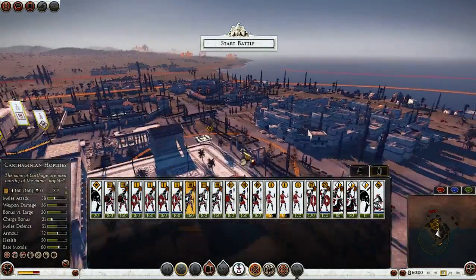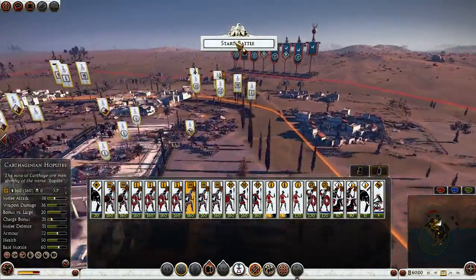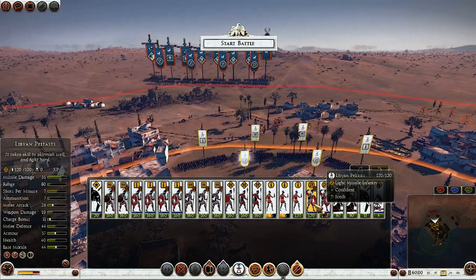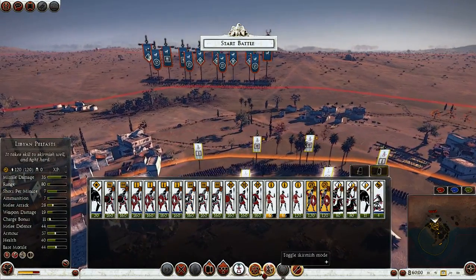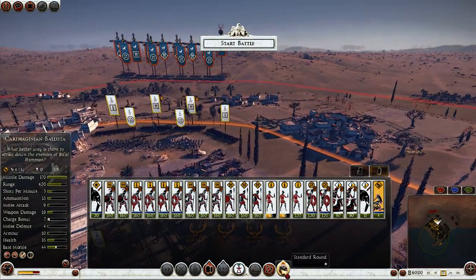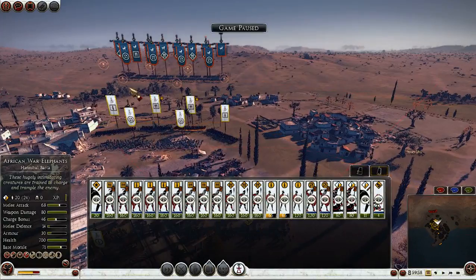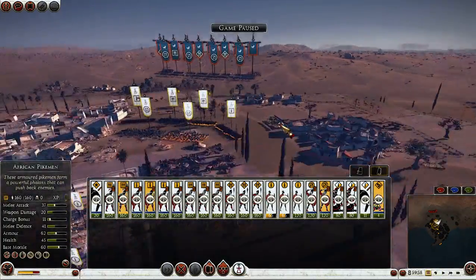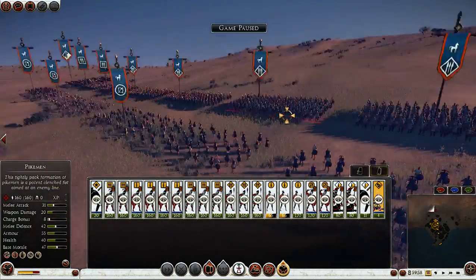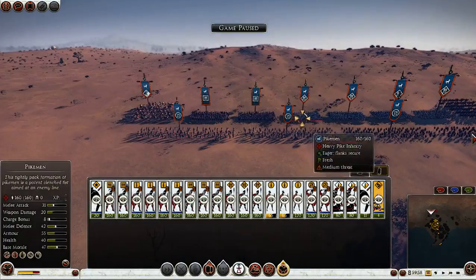The new hoplites will stay here as enemies may come. I'll set my pelters to skirmish and fire at will, and the ballista to fire at will as well. My ballista will probably target the enemy pikemen.